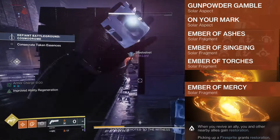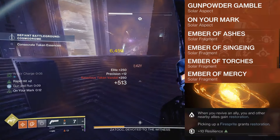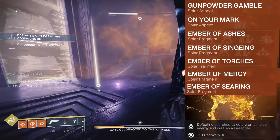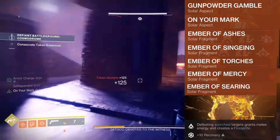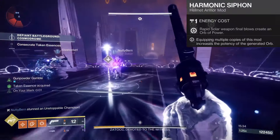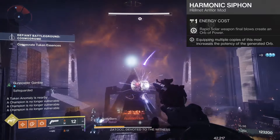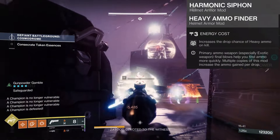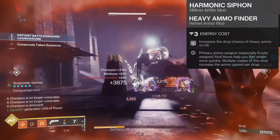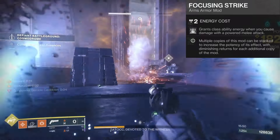Our first fragment is Ember of Ashes, so we can apply more scorch stacks to targets and are more likely to trigger ignitions. Next, Ember of Singeing to recharge our Gambler's Dodge faster when scorching targets — very handy when we burn our melee and dodge. For our third fragment, we have Ember of Torches to become radiant with powered melee attacks. Fragment four is Ember of Mercy, so we gain restoration when picking up fire sprites for increased survivability. Finally, Ember of Searing to gain melee energy and create fire sprites when defeating scorched targets.